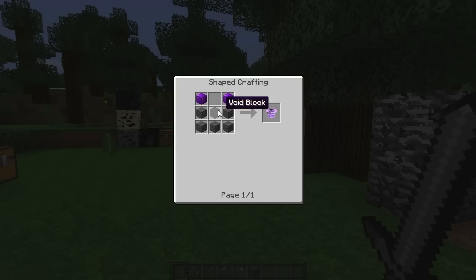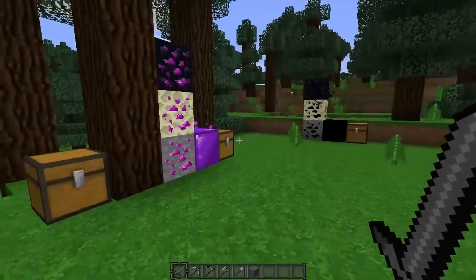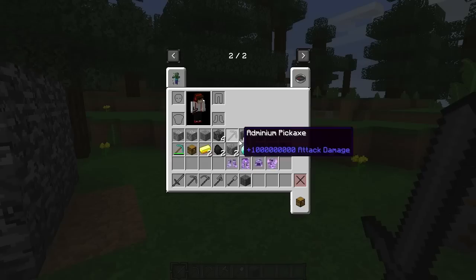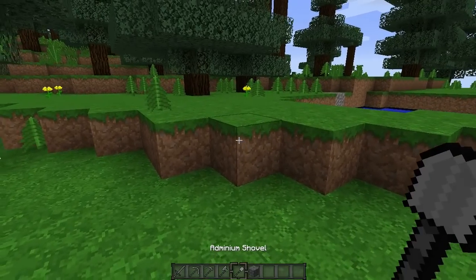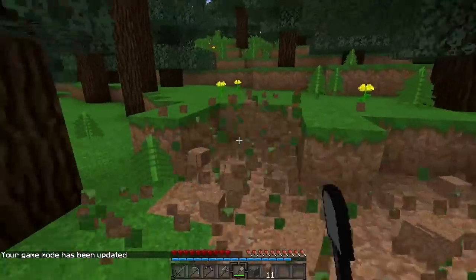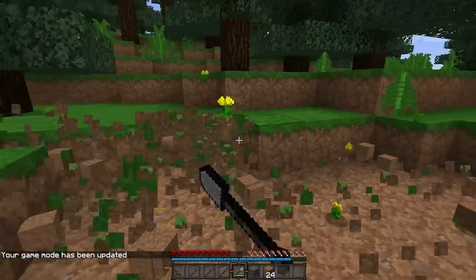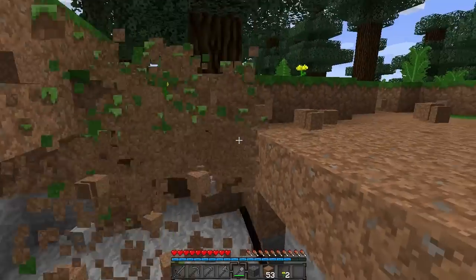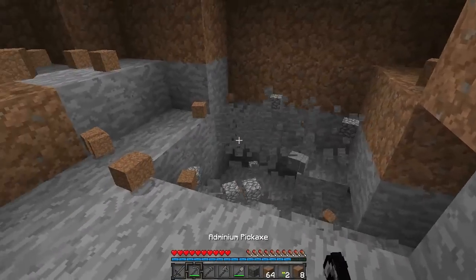Dodatkowo musicie mieć jeszcze void blok i harkadium blok - to są rudy, do których przejdziemy za chwilę. Zobaczmy jak możemy kopać tymi rzeczami - zobaczcie jaką to jest szybkość! Szybciej niż na game modzie mogę tutaj po prostu zasuwać. To jest naprawdę świetna sprawa. Nie da rady szybciej kopać niż właśnie tymi narzędziami.